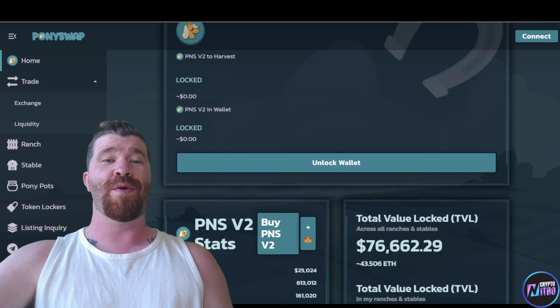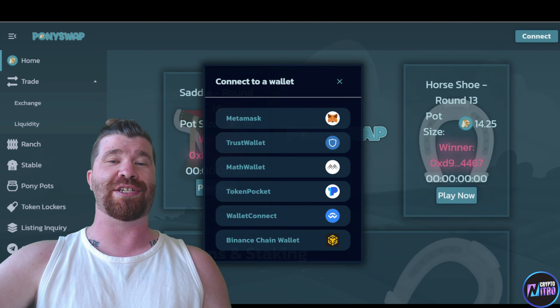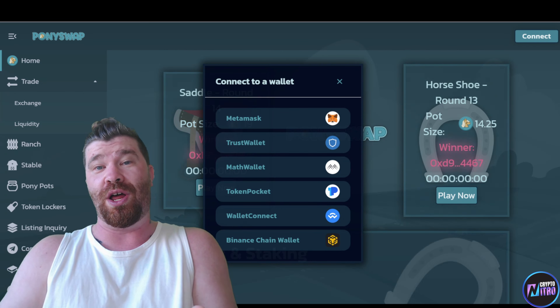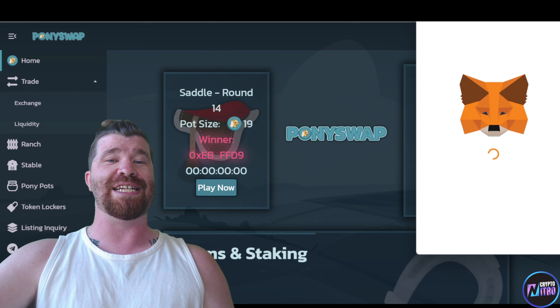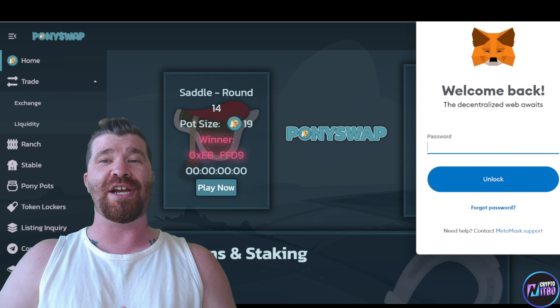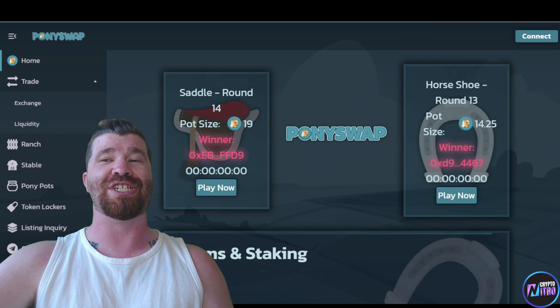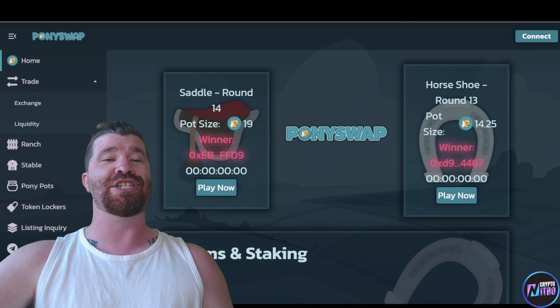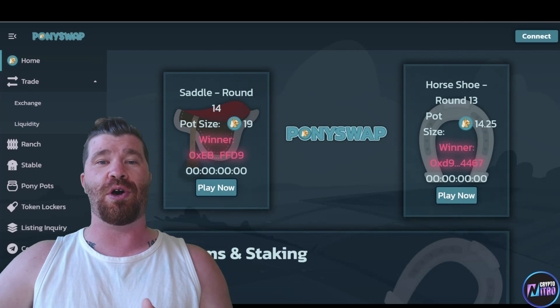Before we continue, all you have to do is simply connect your wallet. At the very top right you will see many different types of wallets you can choose from. Keep in mind that this is on the Arbitrum network, so it's very important that you are switched over to Arbitrum before you get started.